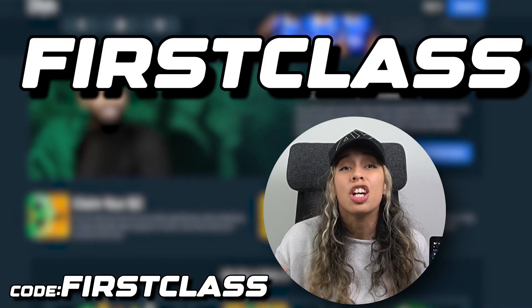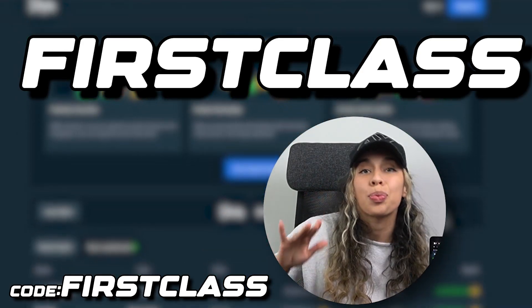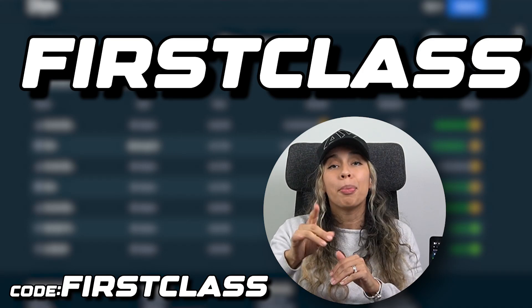So the promo code is First Class. Just go to the StakeUS registration page and type in First Class where it says promo code optional. Once you get that code in, you'll receive so many benefits. Let me explain them.